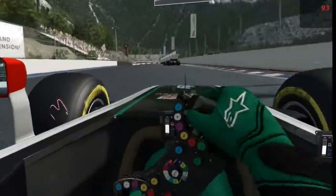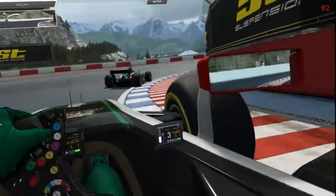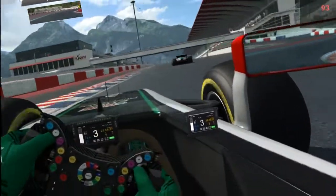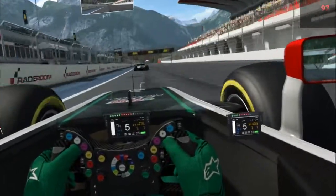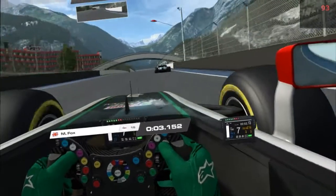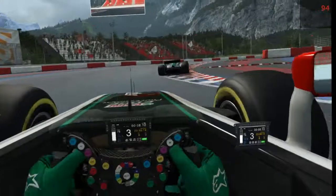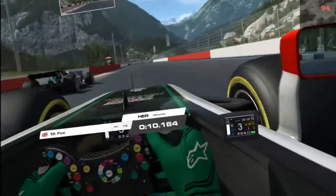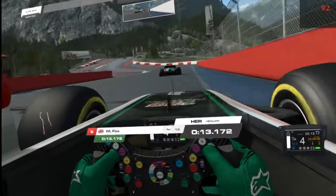Coming towards the end of the first lap, tires are nice and warm. Let's see how it handles around a hot lap. Nice third gear corner, starting to accelerate into the home-finish straight, off we go again. Fourth, fifth, sixth, seventh - seven gears these cars have. First corner, knock it down four gears, bam bam bam bam, down to third. Quite tricky left-right, bit of a slide.